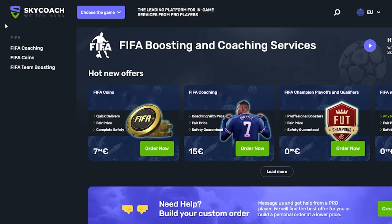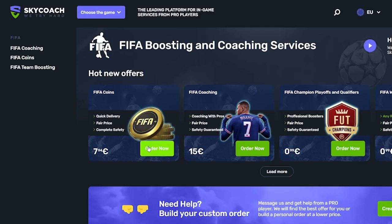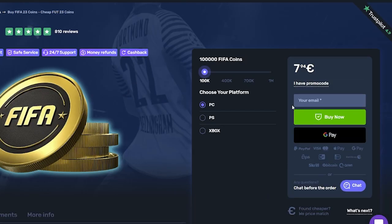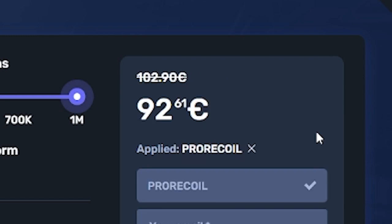If you want coins in a quicker way and you're sick of losing in FIFA because your team isn't good enough, head over to skycoach.gg. Not only can they coach you in your weekend league or play your games for you, you can also buy any amount of coins you want. All services get 10% off right now with the code 'pro recall'. Click the link in the description.